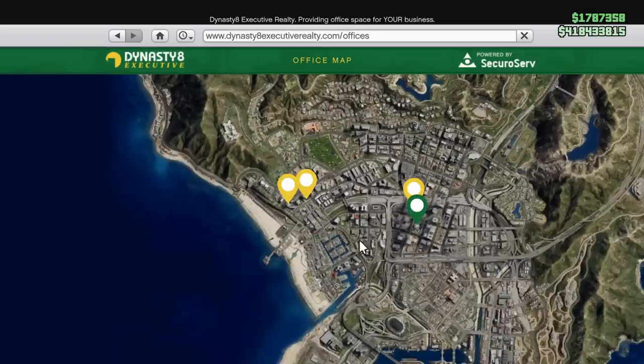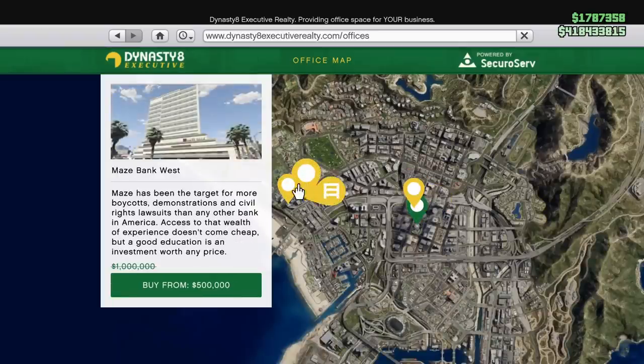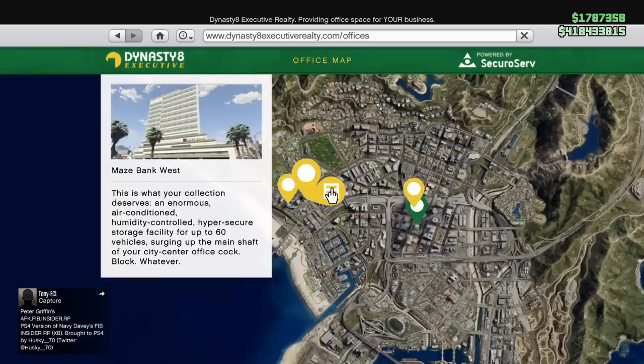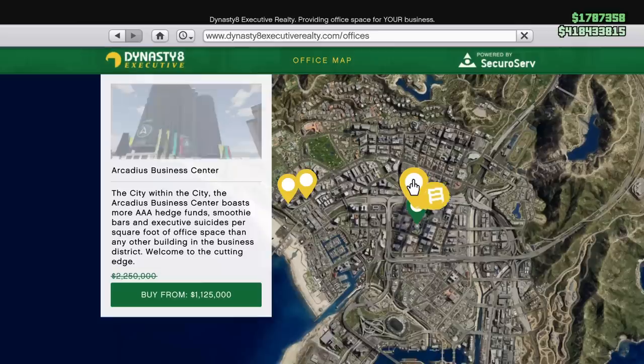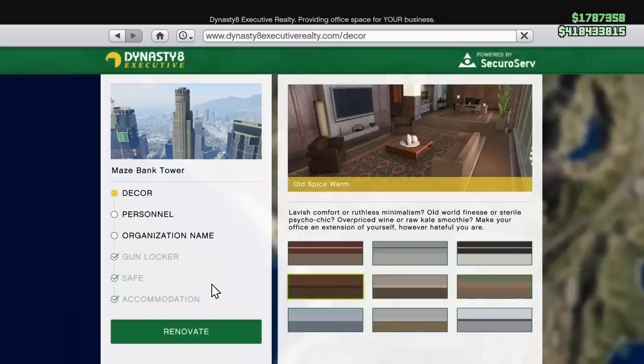First things first, you have to buy an office. What you want to do is go to the Dynasty 8 Executive website and purchase an office. The best one to go with will be the Mays Bank West. It normally sells for $1 million, but this week from February 20th until the 26th it is on sale at 40% off, and an extra 10% if you have your Twitch Prime linked to your account. So you can get it for as low as $500,000 this week.